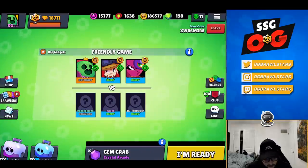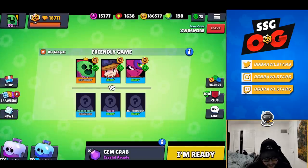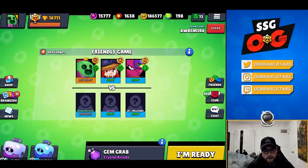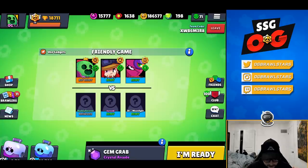They brought back a lot of OG maps, so this is probably my favorite map of all time for Gem Grab at least. Crystal Cavern has turned into Crystal Arcade. I kind of want to pipe her mid but RC is on Jesse, so I'll go Spike lane. I haven't got his gadget unlocked on ladder actually — I got like 12 unlocked, used all my boxes, still missing a good amount, but I have 185k coins so it's just a matter of time.